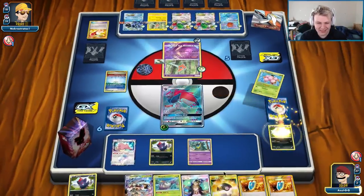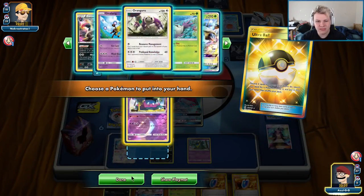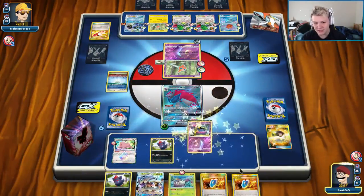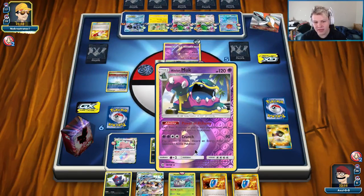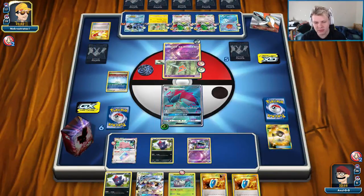I messed up there — definitely should not have benched the Zerua. I'm just going to go ahead and grab the Muk and shut off this so that way they can't Guzma Grimer, and then we just kind of win the game. We'll see if they just concede next turn. Oh, we shut off our own Ditto though — no, but that's fine. I should have been a Seeker for Guzma, because then we could Guzma if he goes Guzma Quaking Punch on Muk — that's their only out.